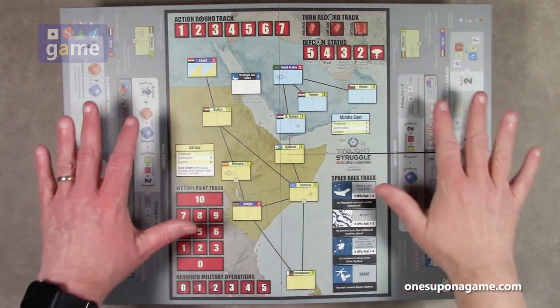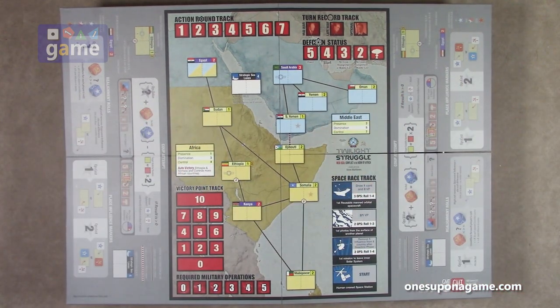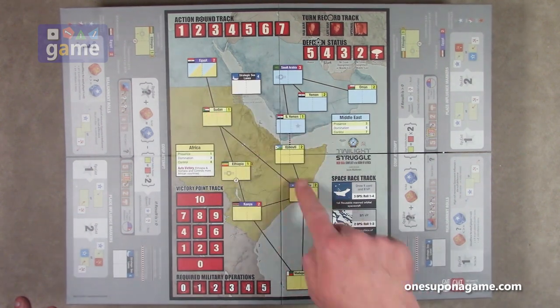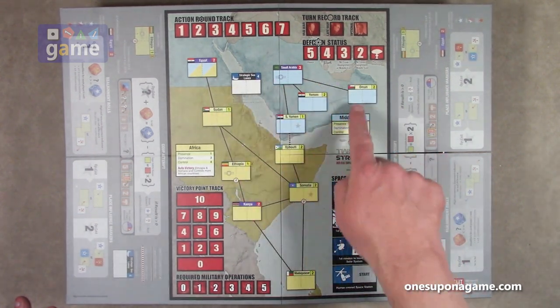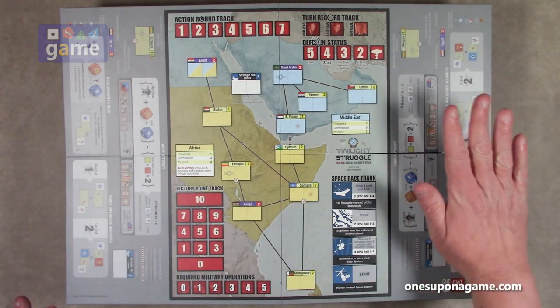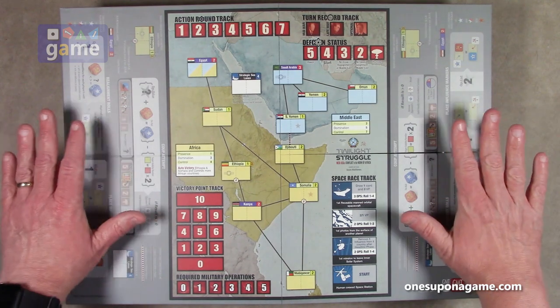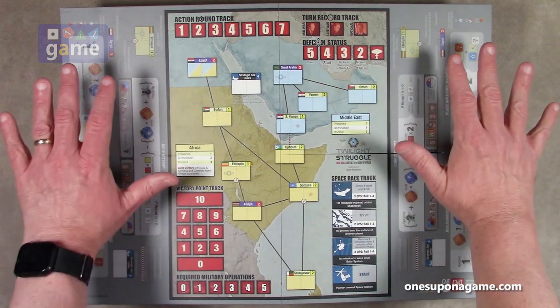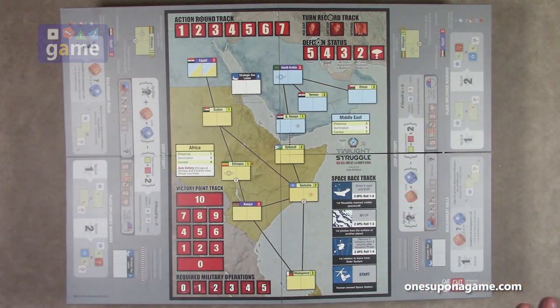We have the space race track and just very few countries that you're working with, in specific areas. Then the victory point track, the required military operations, and your coup attempt reminders. This is a nice touch to have right there on the board since they had the space. So the board is really small, but you've got this extra player help right here that reminds you how to go through the coup attempt process, the influence markers, the realignment rolls, et cetera.